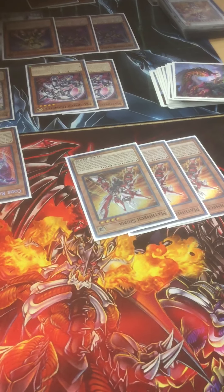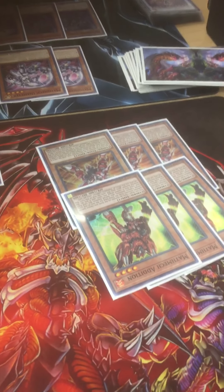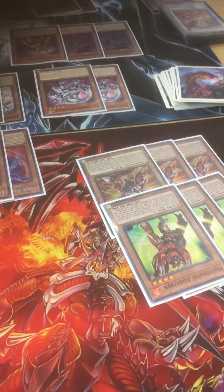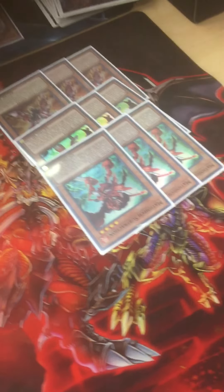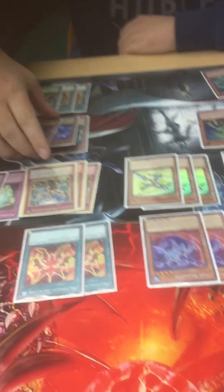Sigma just specials for free basically — if you have no monsters in your extra monster zone, it's just a free summon. Next you have Addition: you just target a monster, get a free summon, and they also get boosted by a thousand. Subtraction is the same thing — you can target your opponent's monster or your own monster, negate it by a thousand, and you get to special summon it. So those are your extenders for the most part.